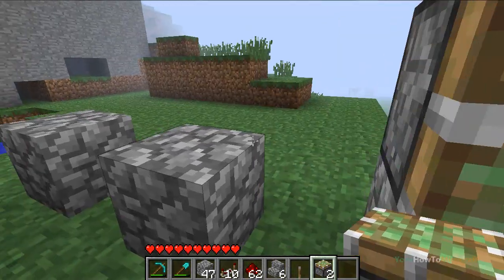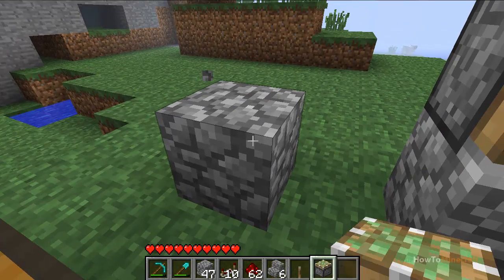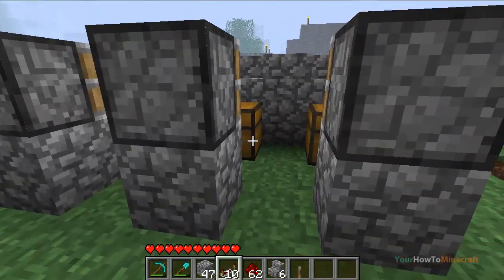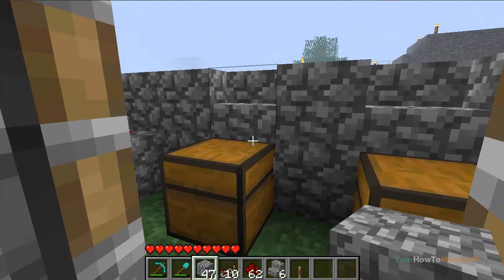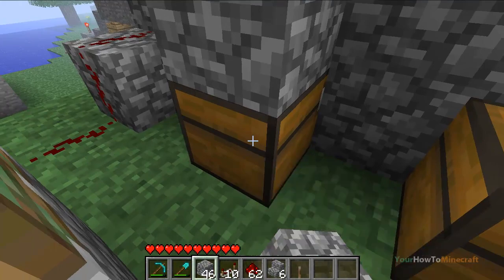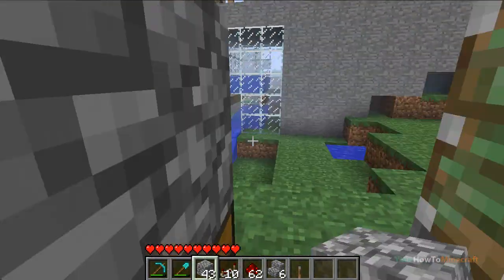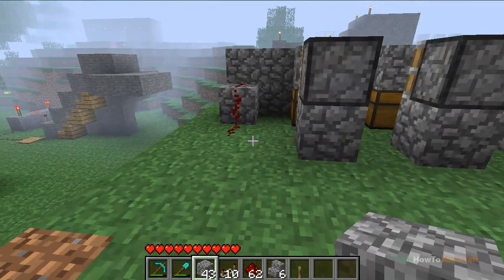Then get your sticky piston and face it towards the chest. As you can see the sticky pistons are facing forward. Now place a block on top — the purpose of this block is to lock the chest. You can open the chest with the stairs on top, but if you place a block there you can't open the chest. Go ahead and place a block over each one of your chests at the stairs.